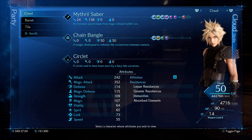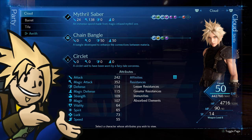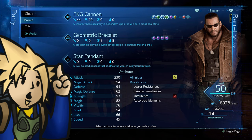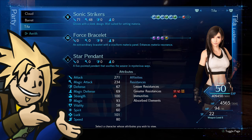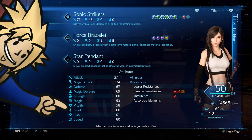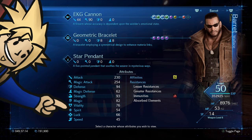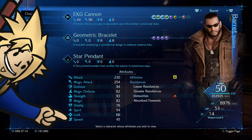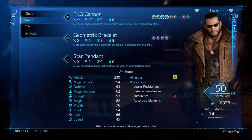Most RPGs have attributes that reflect your character's strengths and weaknesses. At the top are Strength and Magic, affecting attack and magical power — Cloud, Barret, and Tifa's basic attacks are strength-oriented while Aerith's are magic-based. Next are Vitality and Spirit for physical and magical defense respectively. Luck governs critical hit chance and steal success rate. Speed determines how fast your ATB gauge charges. All attributes can be modified by equipment, materia, or status effects, so raise whatever a character already excels at even further.